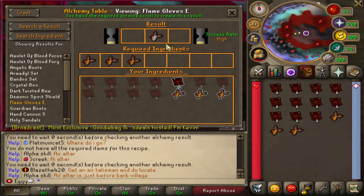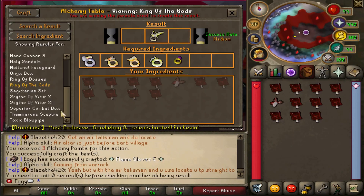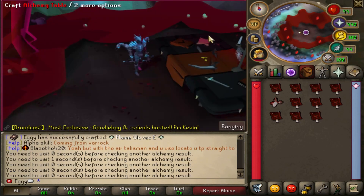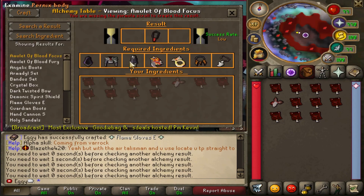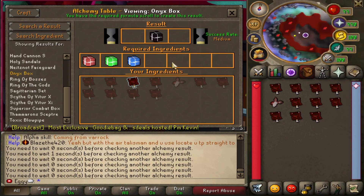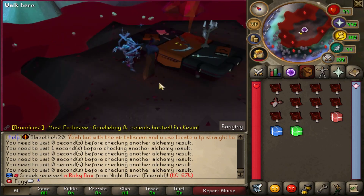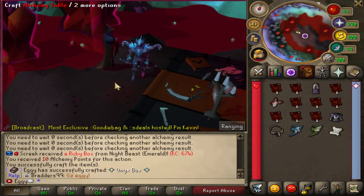Kevin gave me some formula scrolls to try and craft a couple things — the animation is sick. The alchemy table came out last update and it's probably one of the coolest things added to Simplicity. To make an amulet of the blood focus, you need full Pernix, magma helm, arch's ring eye, anguish ore, and an amulet of the blood. You can do a lot with it — ring of bosses, onyx box. Medium success rate, come on. Definitely a cool system and hugely worth mentioning.